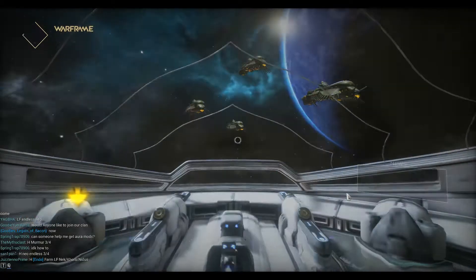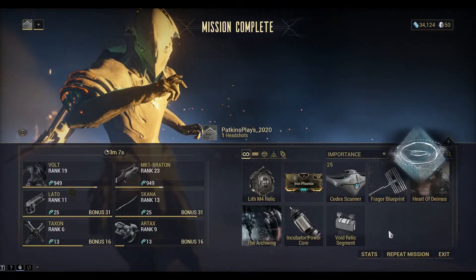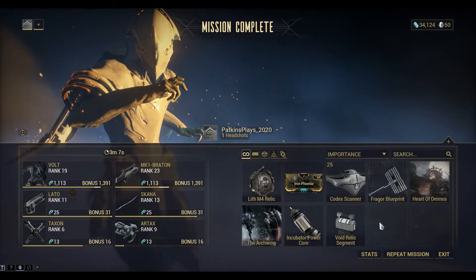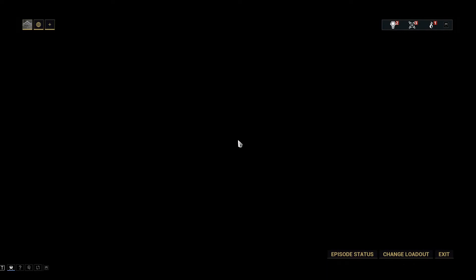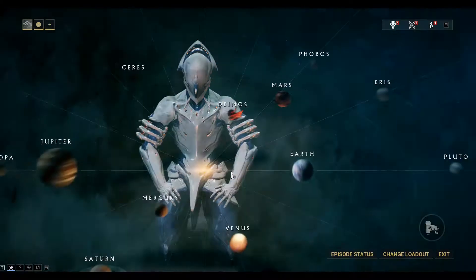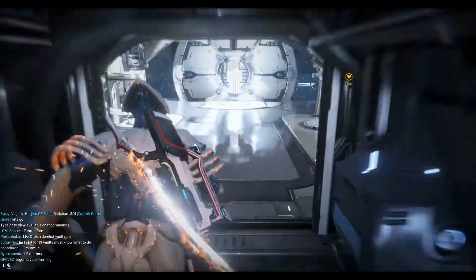Alright, we've got some codex scanners as well. Ordis says: 'Is that a void relic segment? Ordis hasn't seen one of those in, well, forever.' Okay, void relic segment — we can install that. So now we're in the Mars area and we can work our way around to Phobos. Let's go and install that void relic segment.